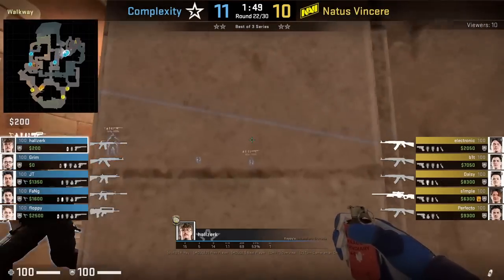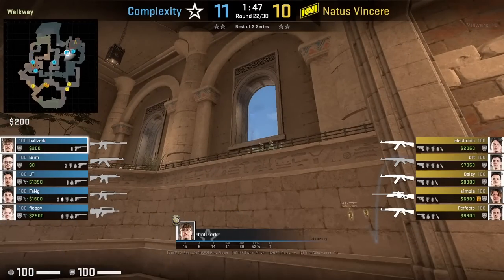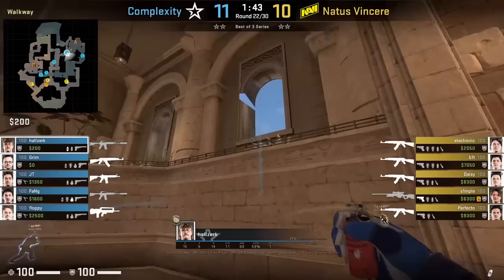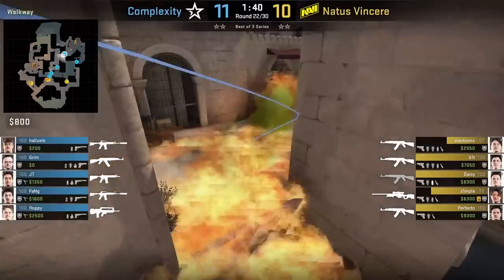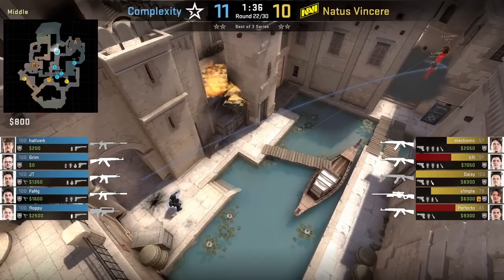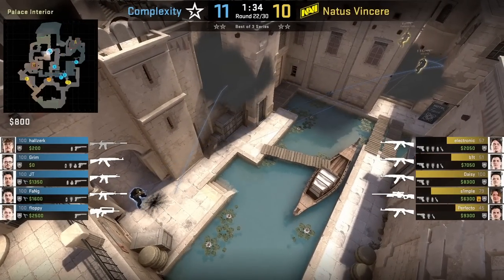Halslurk has the upper molotov — standing here, putting his crosshair like this, left click throw — followed by two flashes, then getting back to the same position to throw another molotov. Meanwhile, his teammates push out A main at the beginning of the round, having also thrown a stair smoke.